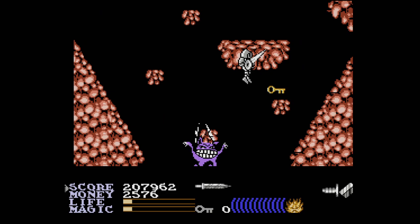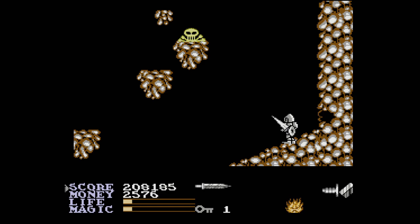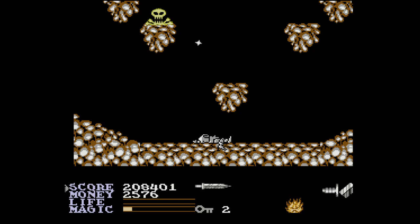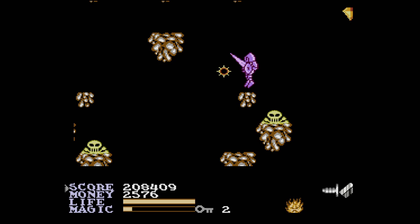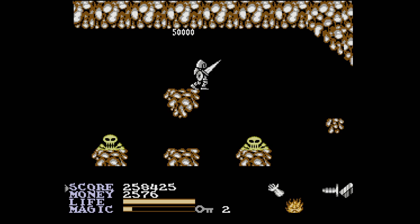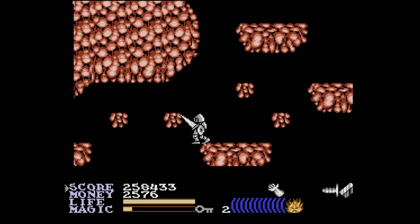There's a key, and here's another key. Those guys — their projectiles give you magic power, which is extremely useful because you can kind of farm for it right there.